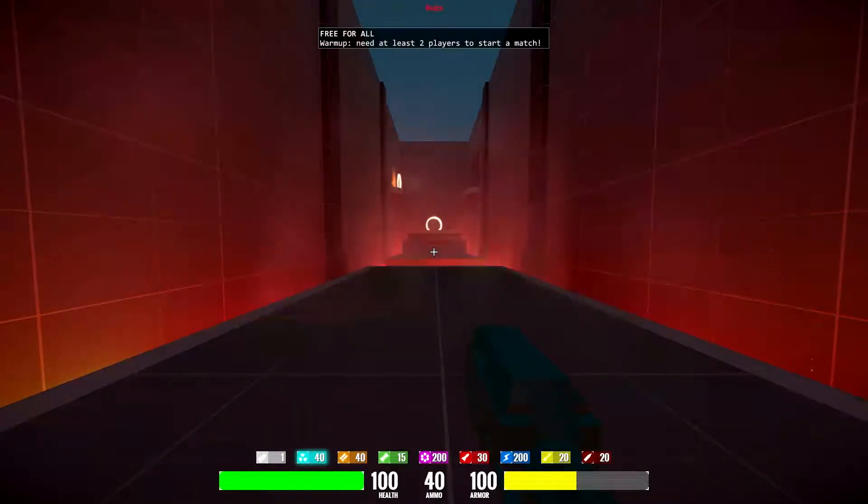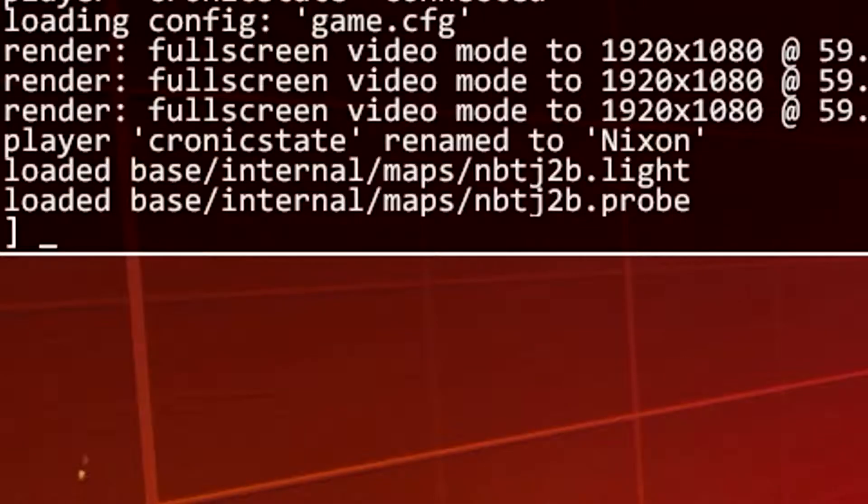I have taken the liberty of turning on the movement indicators in-game. You can do this by typing into the console: CL_show_keys 1.